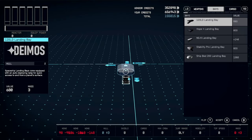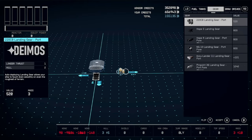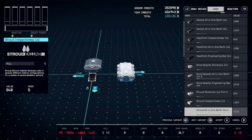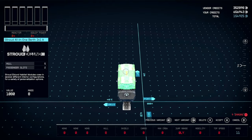Start with your landing bay — we'll be using the 120LD landing bay. Then go into Habs and grab a Stroud 3x1. Place it on top of that landing bay.